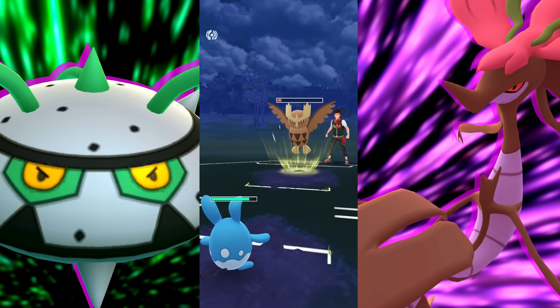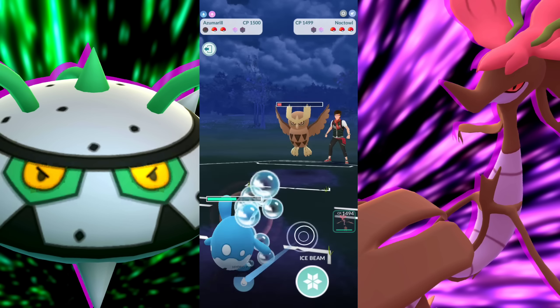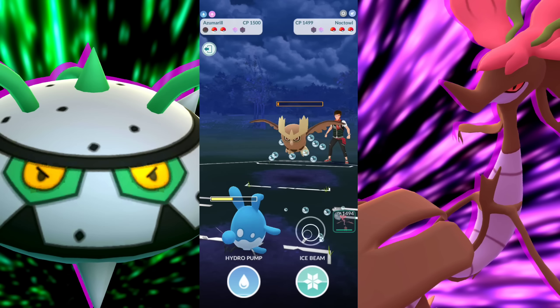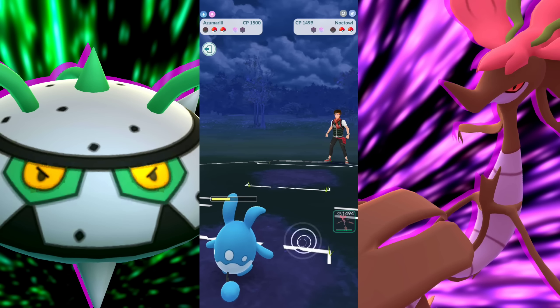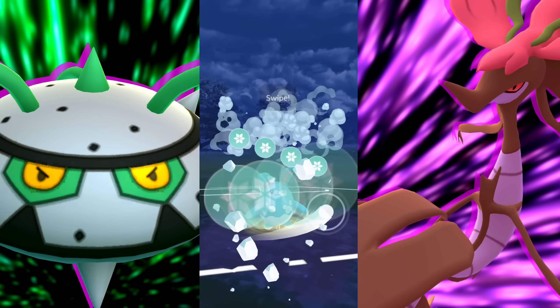So what do we got going on here? Azumarill holding it down up against this Trevenant out of shields. We're going to be able to get to the Ice Beam, which is going to be enough to take out this Trevenant. We're looking good. And then we're going to just bubble down that Galarian Stunfisk and take the win.